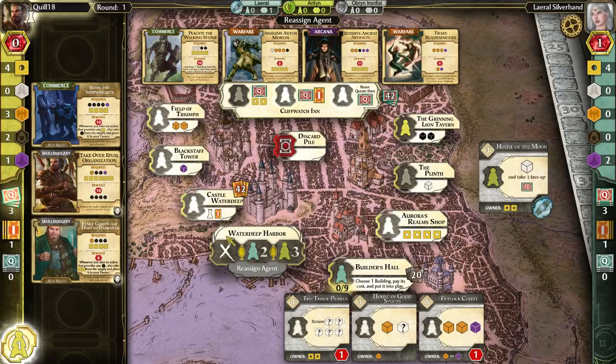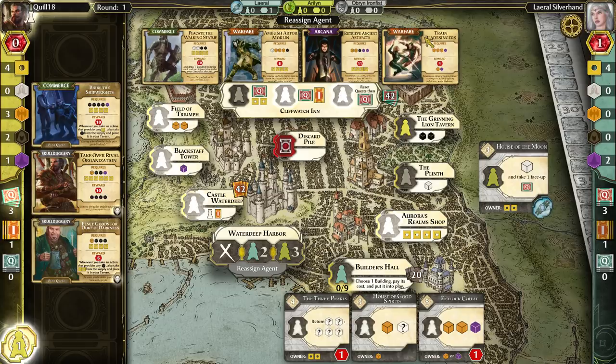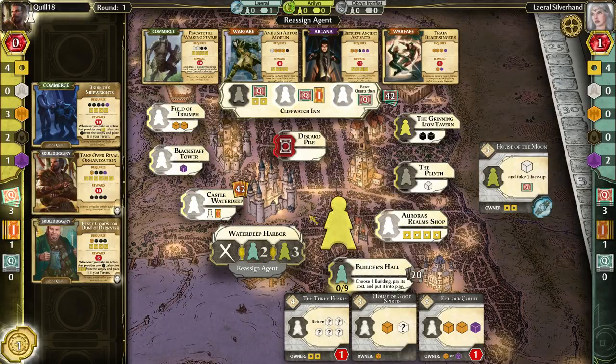We're at the end of the round — everyone has placed all their agents. Now we're grabbing our agents from Waterdeep Harbor one at a time and getting to play them again. I would have loved to pick up the Plinth or the House of the Moon to get some priests, but there's not actually a quest here I care about. I could pick up some more money or another mage, since I know I'm going to need a second one. I'm just going to go for the cash. I could finish this quest immediately, but I'll hold off — next turn I can pick up the extra rogues, get my engine cards going, and prioritize that.